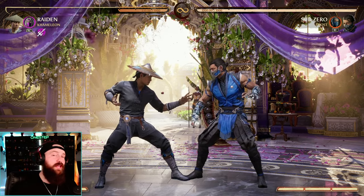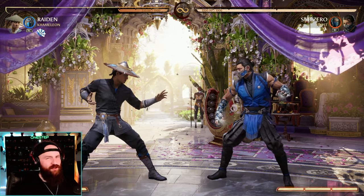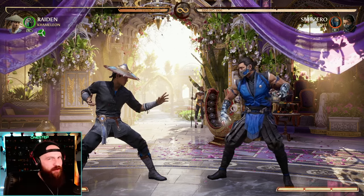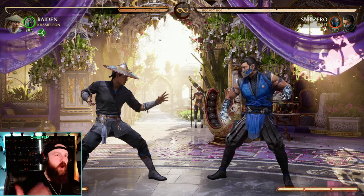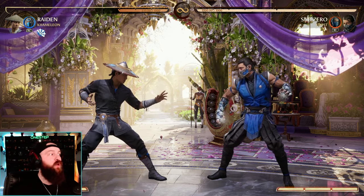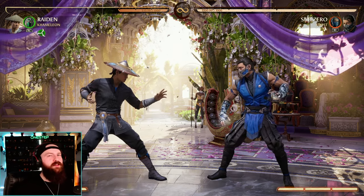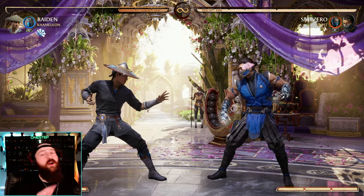The next thing Jade does for you with her forward cameo is she makes you projectile invulnerable for about six seconds. So now we've kind of replaced Sonya, kind of replaced Serena, and now we're kind of replacing Sub-Zero cameo by making us projectile invulnerable. I say 'kind of' because you can't always do it on demand — you have to wait until Chameleon is going to be Jade. Since she changes every six seconds, you'd have to wait max 12 seconds, which can be a lot during a fast-paced fight, but you're getting a lot more benefits out of it. Really good tools so far.